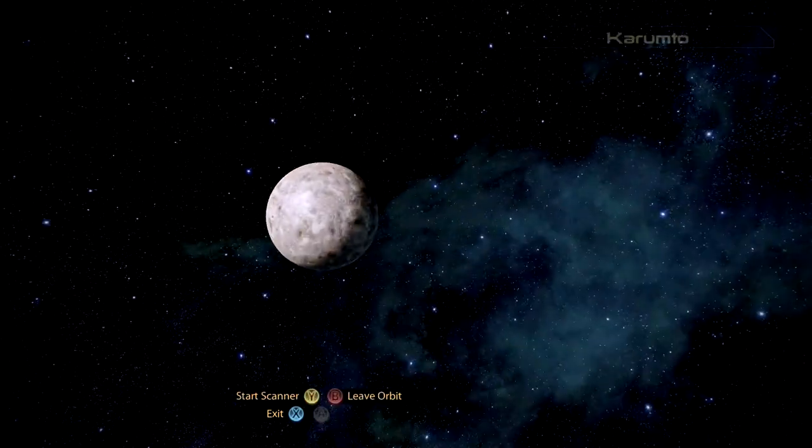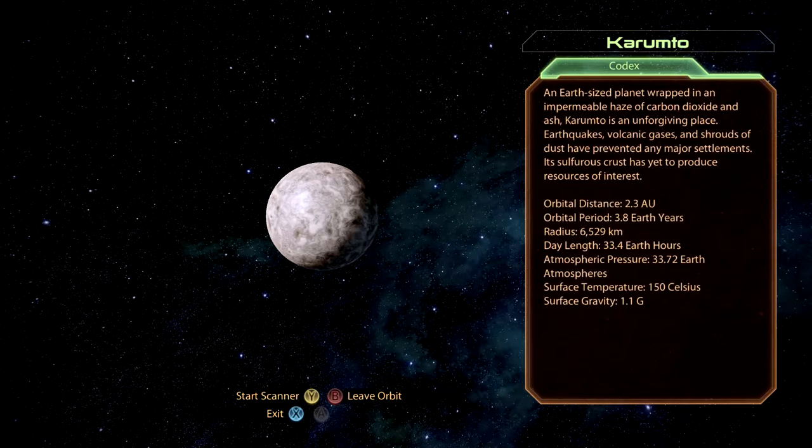Let's go ahead. I have detected an anomaly. So Karumtu is an Earth-sized planet wrapped in an impermeable haze of carbon dioxide and ash. Karumtu is an unforgiving place — earthquakes, volcanic gases, and shrouds of dust have prevented any major settlements. Its sulfurous crust has yet to produce resources of interest. Begin scanning.